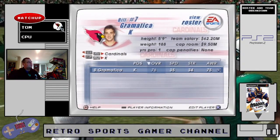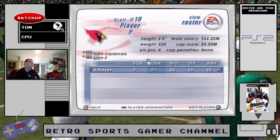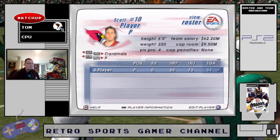Martin Grammatica's brother Bill Grammatica is the kicker at 76 overall. Great kick power at 90 and good kick accuracy at 85. The punter is really good — Scott Player — 90 and 92 ratings. The Cardinals probably needed a good punter.